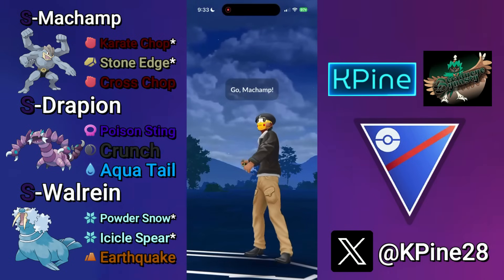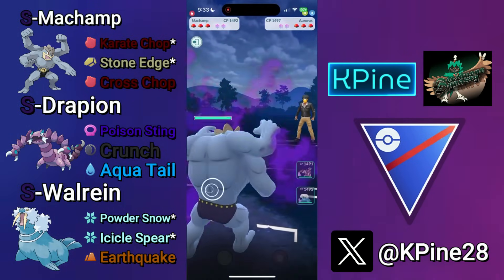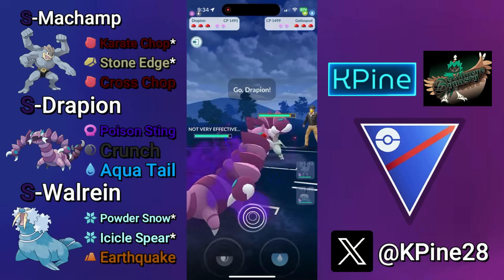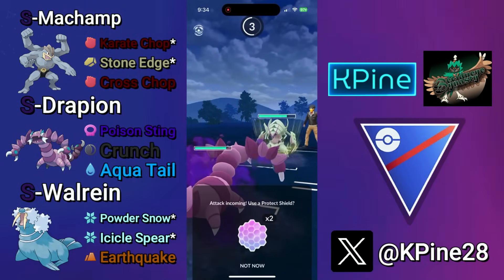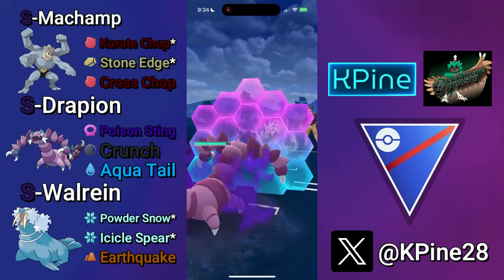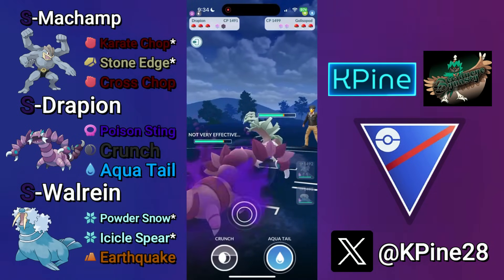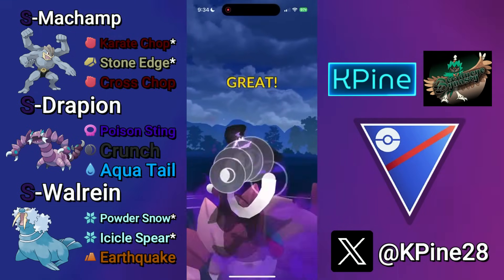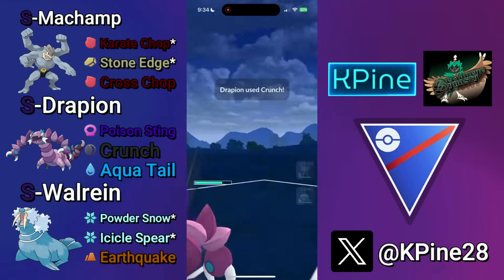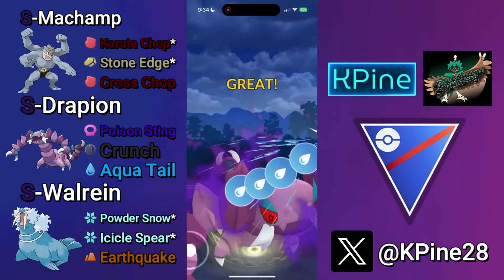Next battle — Shadow Machamp into Aurorus, fantastic lead as we're dealing double super effective damage with those Cross Chops. They swap into a Glysciopod and we have a fantastic answer in the Drapion. Now because they are up energy, there is a chance for them to take switch advantage in some specific situations — that's why I commit the shield there. I was also expecting them to full-send the Liquidation, which they do, so I can land the Crunch. Crunch won't be enough to KO, so I go for the Aqua Tail afterwards.